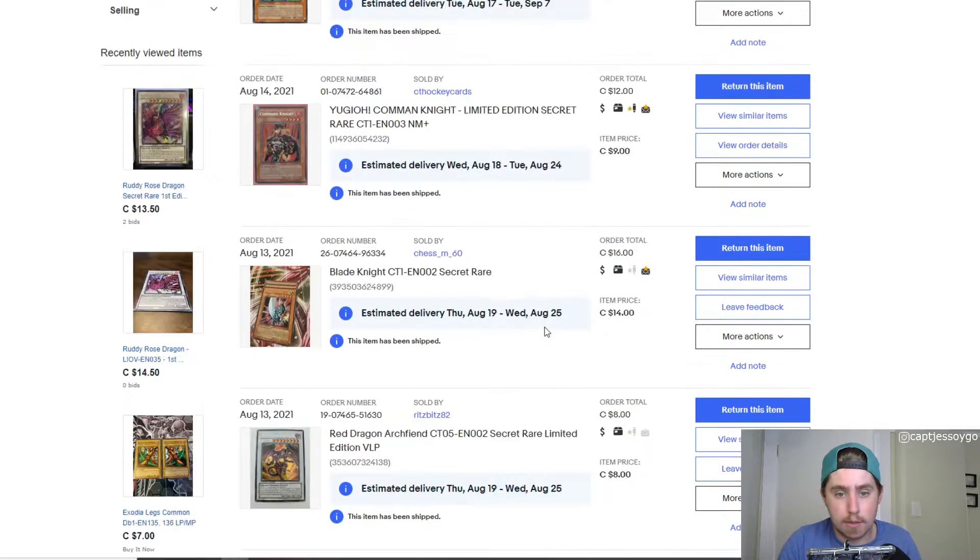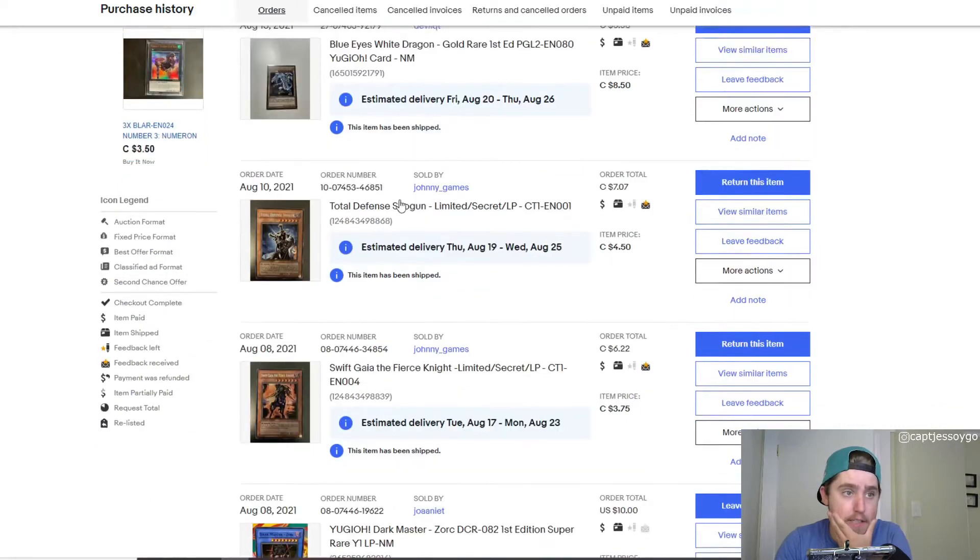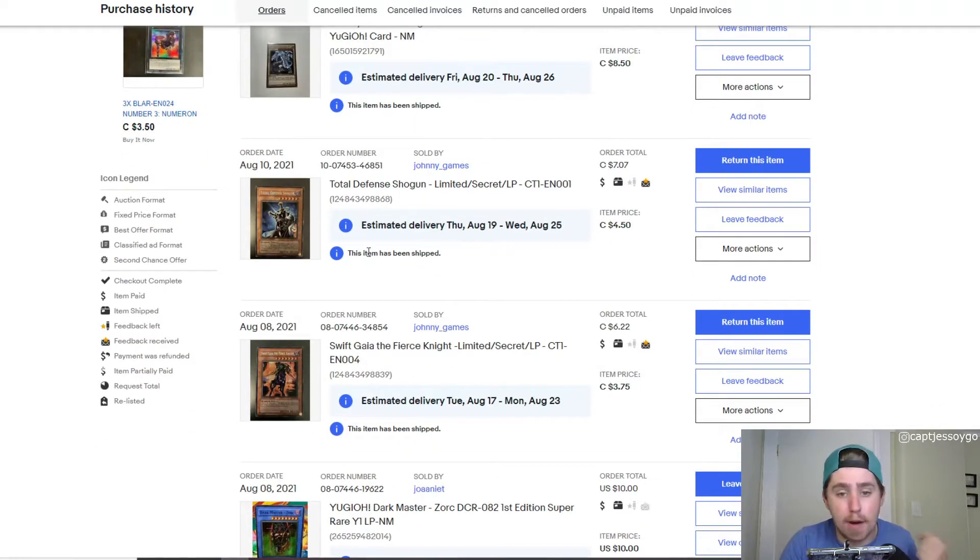Let's talk about how I got these. The idea to collect this started a little bit after Ancient Guardians, since I buy, shop, and sell a lot of Yu-Gi-Oh! The first card I jumped on was Swift Gaia the Fierce Knight for $6 — listed as light play condition.